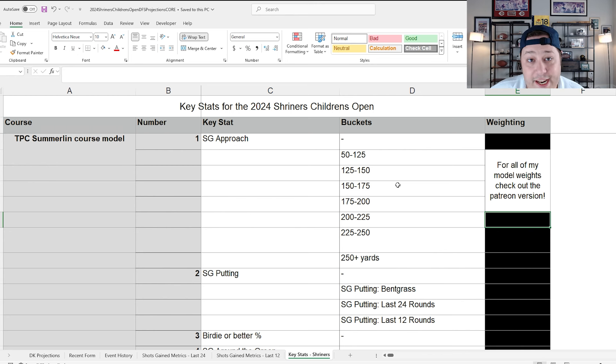We've got bent grass greens, the same agronomy as last week. The course plays a lot shorter than the scorecard yardage because of the firm soil in Las Vegas and the slight elevation. That means a lot of wedge shots around TPC Summerlin that you might not expect just from looking at the yardage.